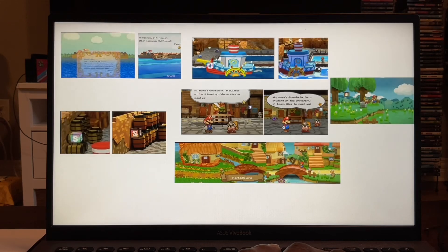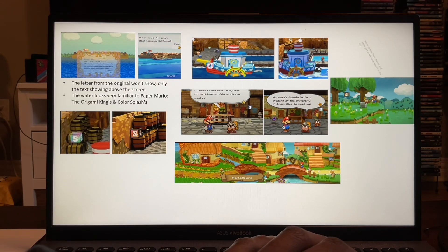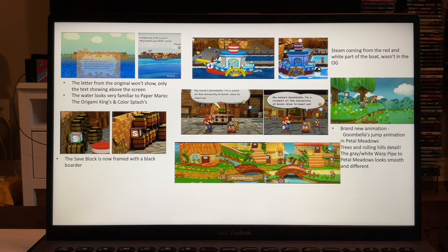We already saw this stuff. Alright. So we got a brand new Goomba animation. We can see the chomp. Brand new Goomba chomp animation. And Petal Meadows — the trees and rolling hills detail. I like how the trees look very, very amazing looking and very nice and smooth.